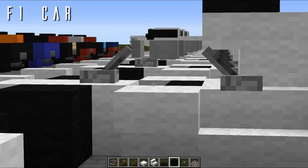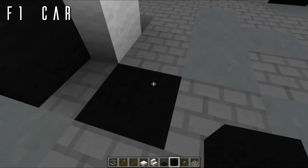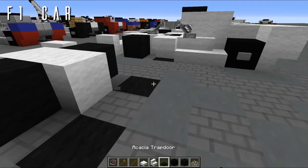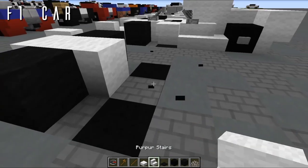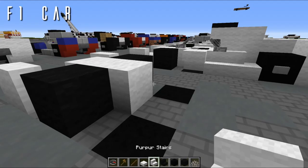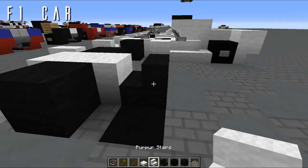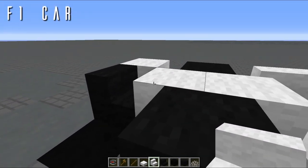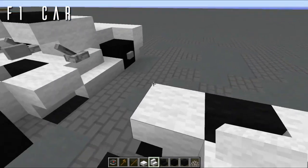Now for the main monocoque of the F1 car. Start at the floor and place black concrete or black wool — they look basically the same in our pack. Grab nether brick stairs (same in vanilla) and place one facing inwards. Then place an upside-down stair to represent the aero devices and massive air intakes, and repeat on either side.